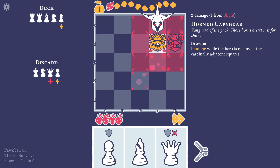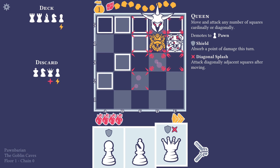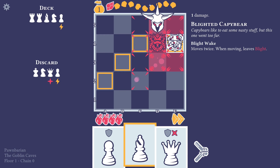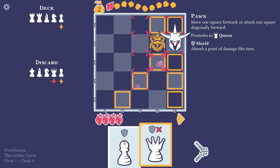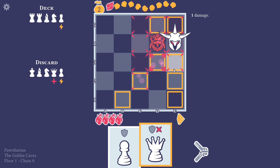Brawler — immune while the hero is on any of the cardinally adjacent squares. I'm assuming cardinally means either horizontal or vertical. We could kill both, right? No. Well, luckily we can get out of the way here. We cannot, because we are still cuddling here. My bad. But you're doing a diagonal splash — we could do this. Yeah, nice, easy.